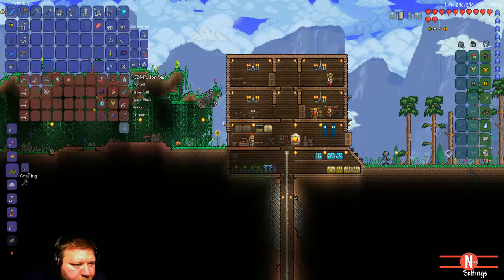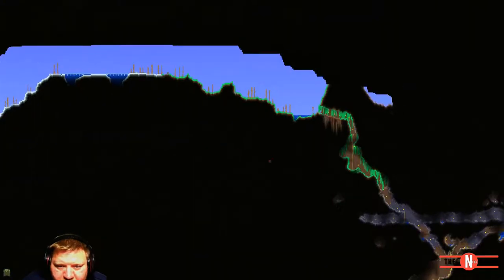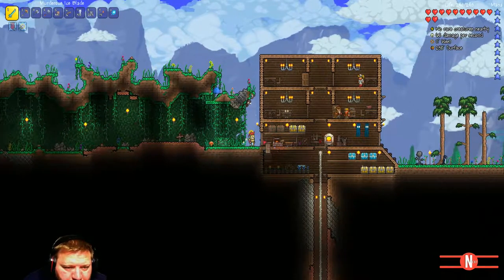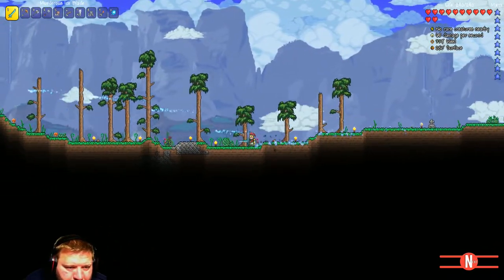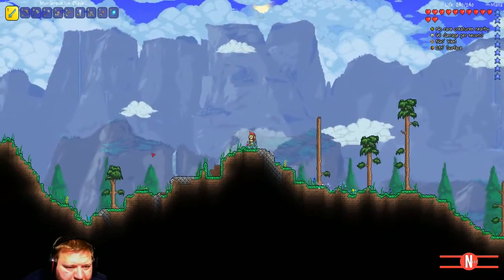Let's see - which one was the jungle? I think this over here was the jungle right? This little part here is the jungle. The ice biome we have is gigantic. Oh, there's jungle over here too - let's go for the jungle, people. I should be able to traverse the jungle now.